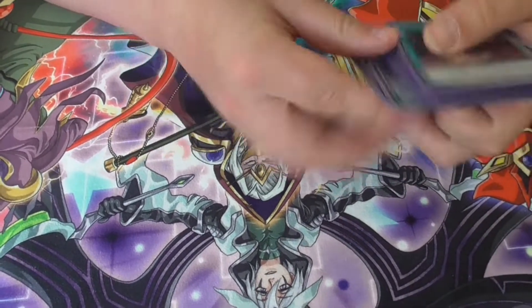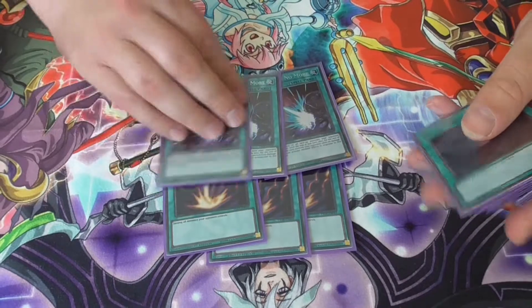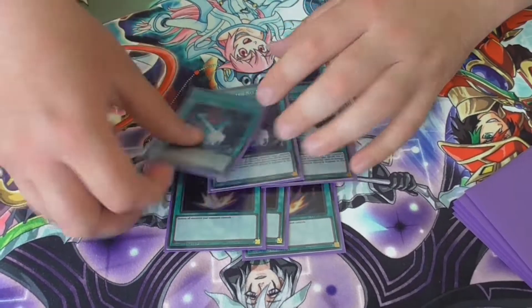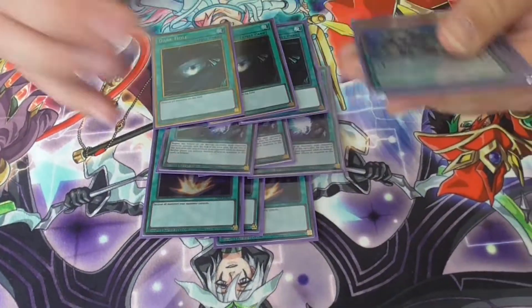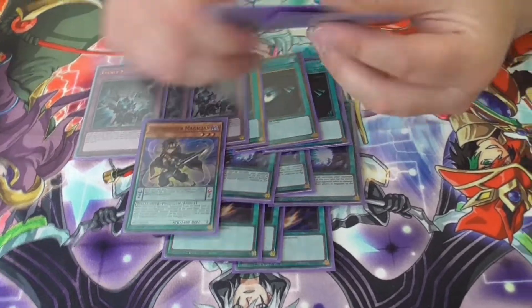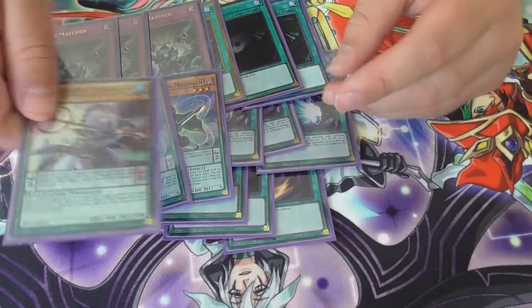For the Side Deck — this will be my side going forward. 3 Raigeki, 3 Dark Ruler. Against Tobi, the Swordsoul player today, I opened Dark Ruler and Raigeki — I play Dark Ruler and then Raigeki. Dark Ruler is pretty good. 3 Evenly Matched for board breakers, and because I didn't have my Lightning Storms, I had to play 2 Time Breaker. Before the banlist that card was really good — I want to try and main deck it. And 1 Dragon Pin for the back row.